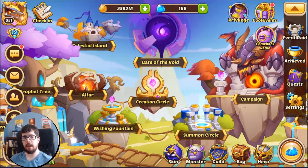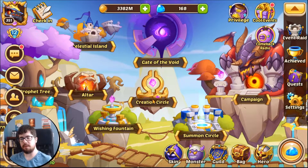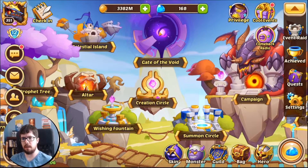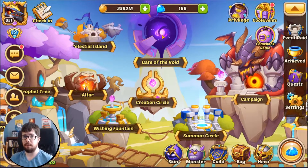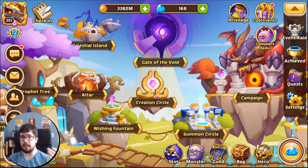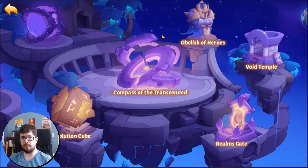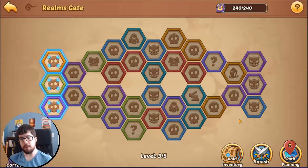What's up everyone, Doiler here. I wanted to release a Realms Gate tutorial and walkthrough — really just an introduction to the feature as a whole. To get to the Realms Gate, you go to the Gate of the Void, which requires an E5 hero. Don't worry if you don't have an E5 yet; the Realms Gate is really only relevant if you have an E5 hero.